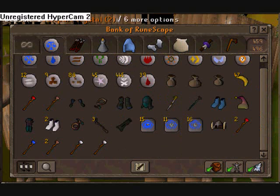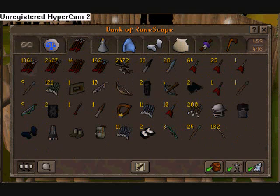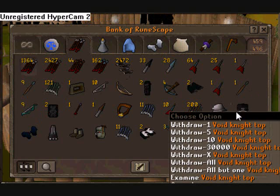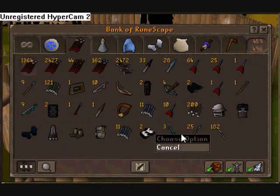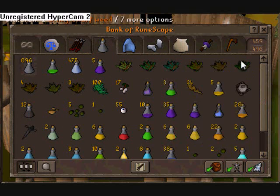My range tab has all my arrows and range gear. I have my void range and the full void set in here because I don't really use it for anything else. Nothing too big about this one.